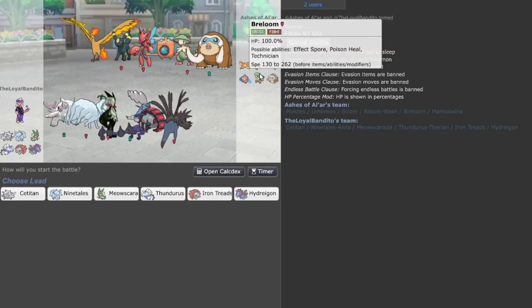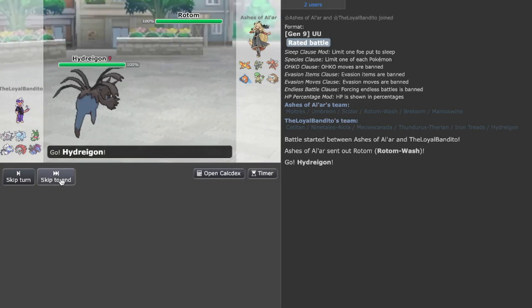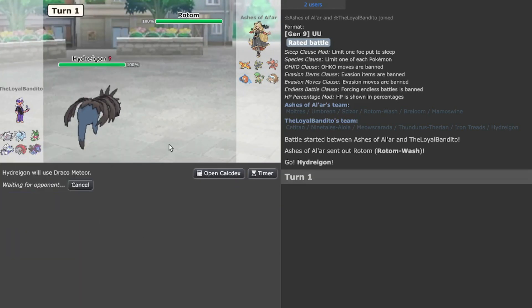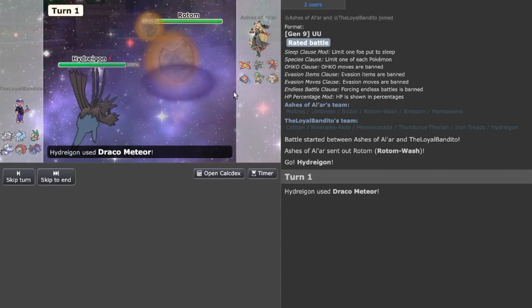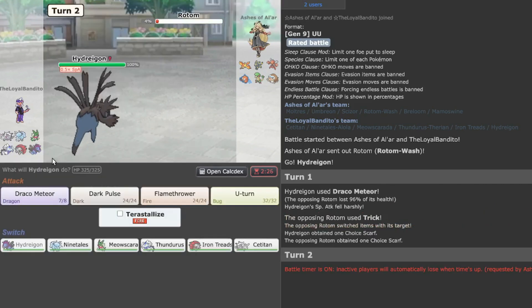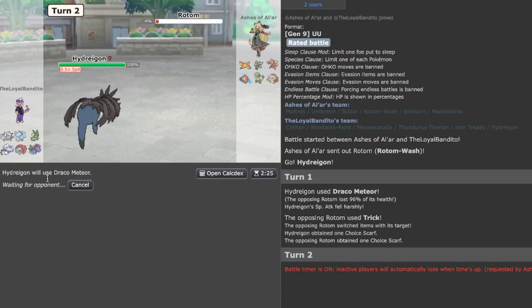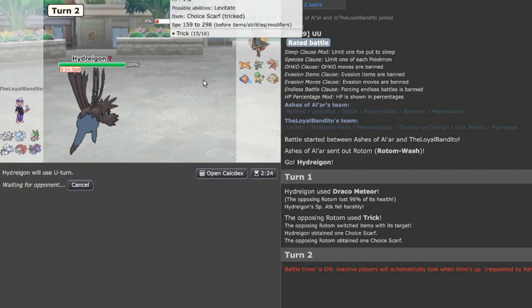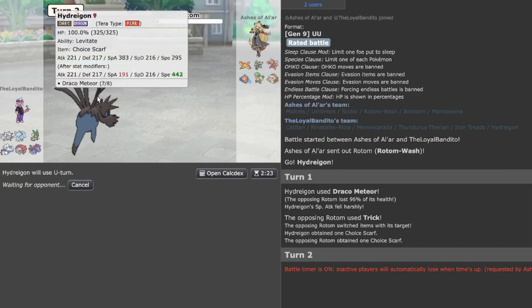Here we go — next game. We have a bulkier core to run around with. Let's go Hydreigon on the Draco — there's no switch-ins rather than Scizor if they want to take a bulky hit. Yep — and there you go, Trick! They realize Hydreigon is Choice Scarf too. We got tricked, but we can still use another move — we're faster and get a free move.